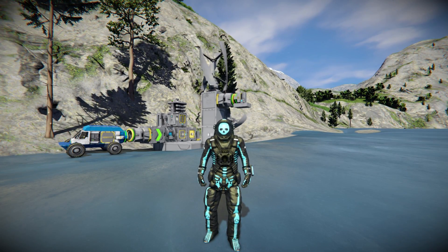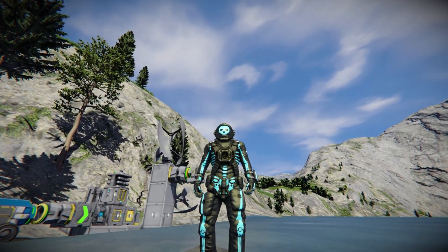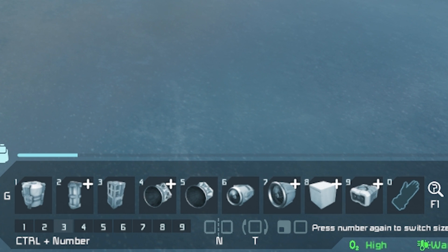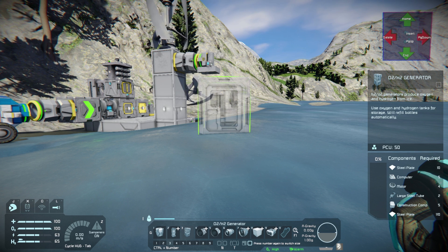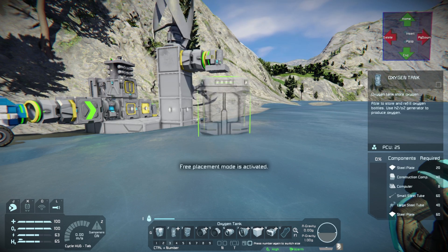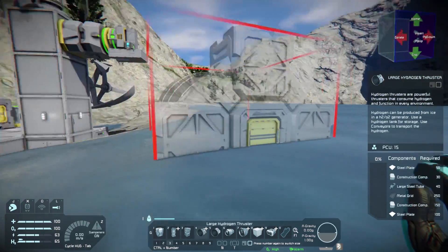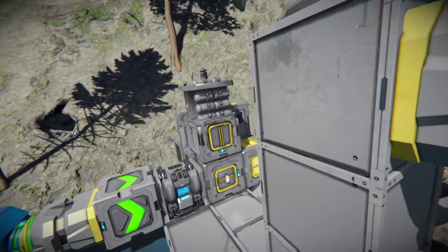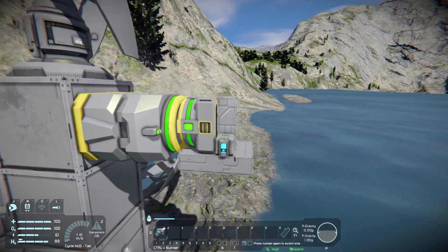Hey, Spy here and welcome back to another Space Engineers episode. Today we are building a space shuttle to get to space, but it might be a little complicated. In our toolbar down below you'll see we need to build a lot of stuff. We're going to need an O2 H2 generator to produce oxygen and hydrogen, and we have to store those inside these gigantic tanks which go on our ship.